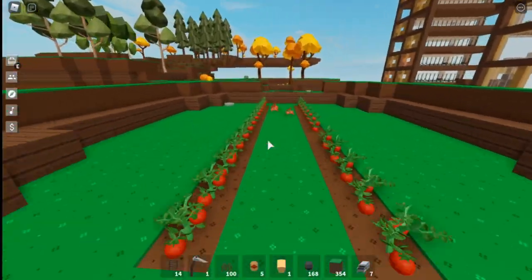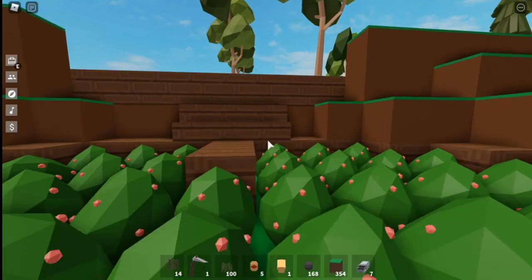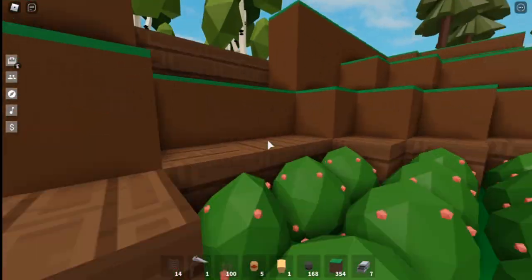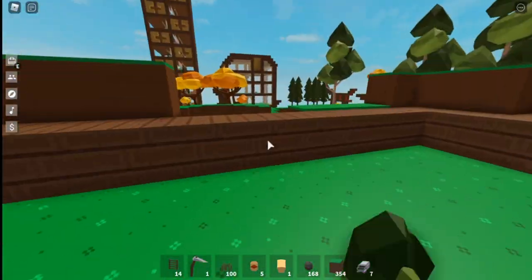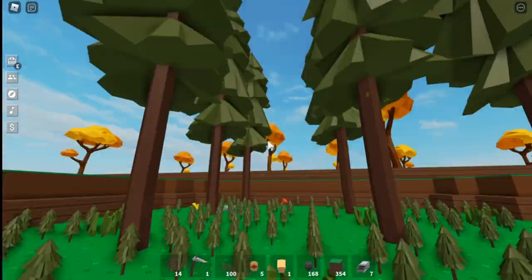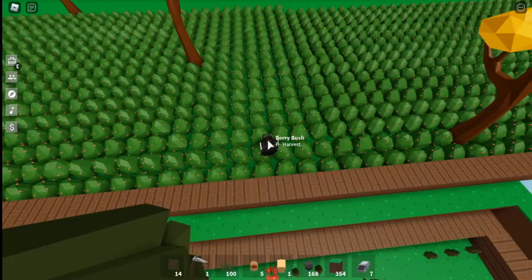If you go over here to the side, we will arrive at the oak tree island. Then there is a little island for birch trees, and then a little island for pine trees. After that you actually come to my proud berry island.